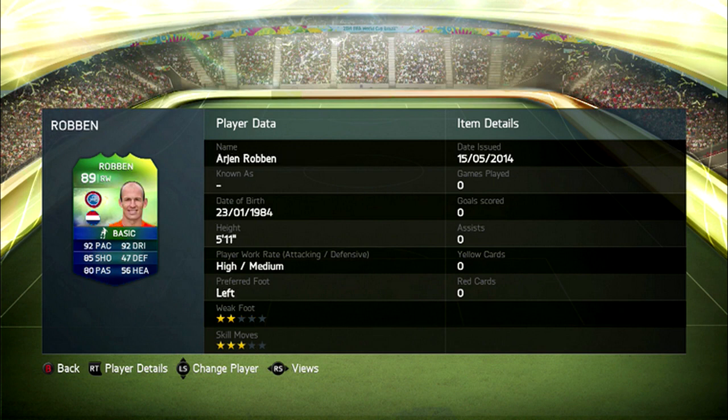In fifth place we have Robin van Persie. EA obviously very highly rate his international performances for the Netherlands, because they have put an extra point onto his overall compared to his normal card, which is 88 — this card is 89 rated. However, they have deducted his skill moves, taking him from four down to three, and his weak foot is still two stars, which is a bit of a letdown for those who like to cut inside and use that lethal left foot.